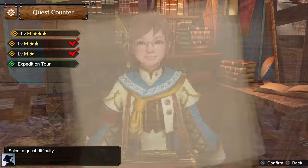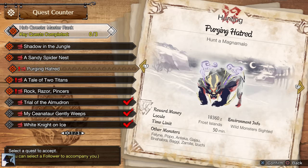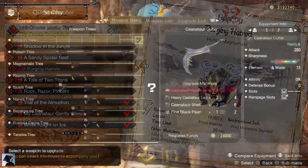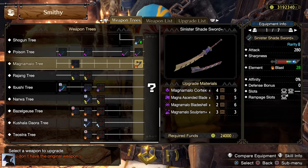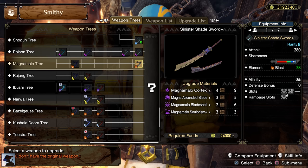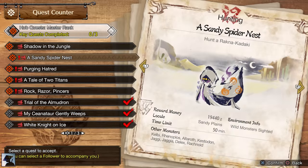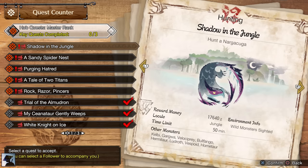After completing the Urgent Quest, you will unlock the rest of the Master Rank 3 quests. The first key quest you should complete is Magnamalo. Its Longsword is among the best in Master Rank 3, with White Sharpness, 2800 Attack, and 28 Blast. And it's not even hard to craft as you don't need any rare materials. Rajang and Nargacuga are the only monsters left we haven't fought yet in Master Rank 3, so the following 2 key quests should cover them.